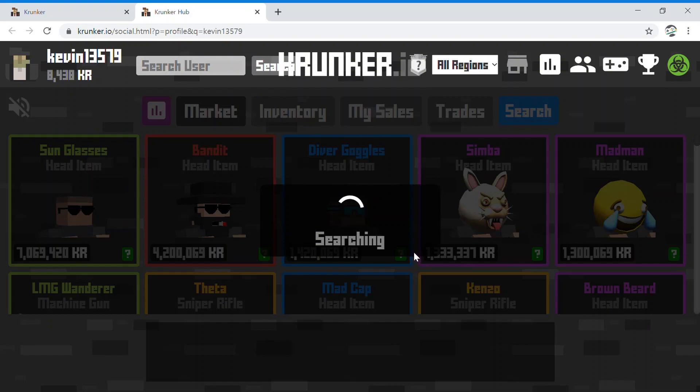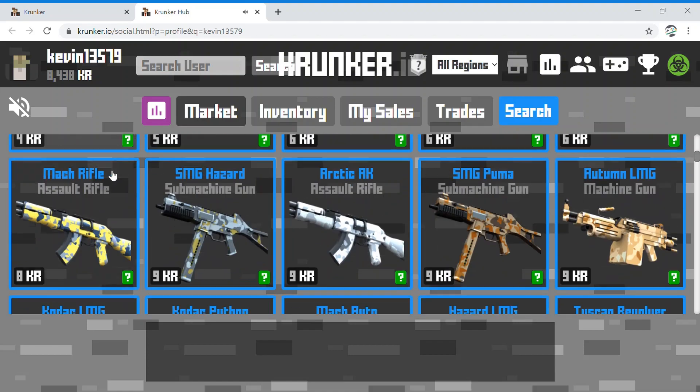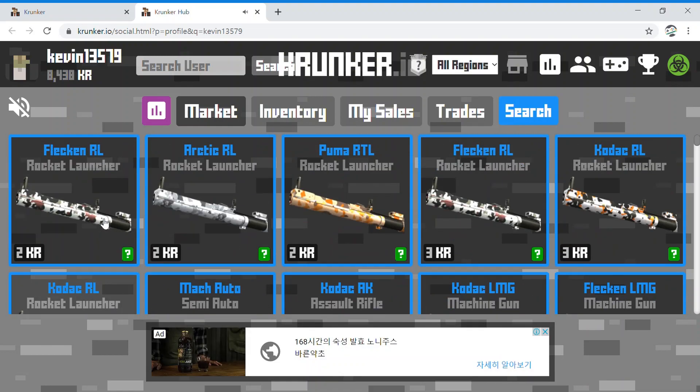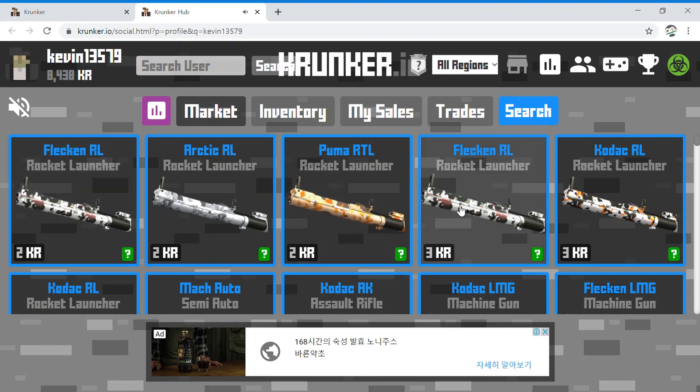There's a lot of items listed for 1, 2, 3, and 5 KR — buy all of those and sell them for 3 or 4 KR. That will help you multiply your KR.